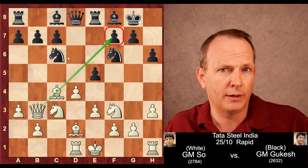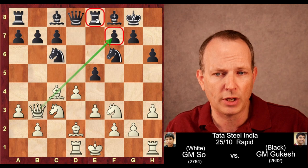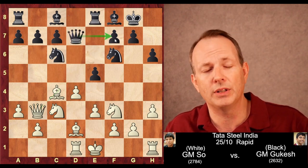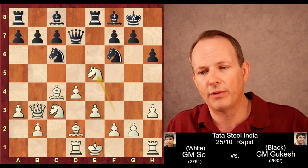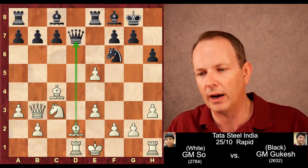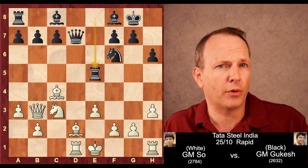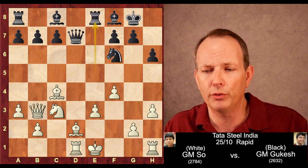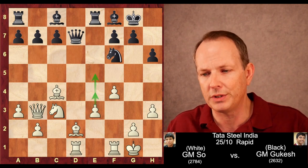Gukesh plays e5 — we talked about this e5 pawn break being key to black's position. And now queen to b3; tactics are beginning. The bishop is aiming at f7 — it would take with check and pick up the rook at e8. So black has to do something about that. Gukesh plays queen to d7 to defend the f7 pawn laterally. Knight takes e5, knight takes e5, dxe5. And now we see there could be a discovery down the d-file. Rook takes e5.